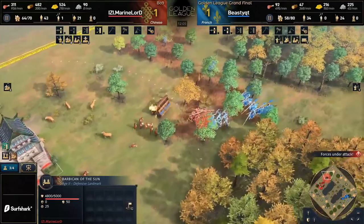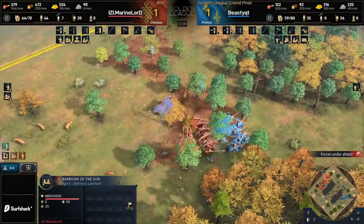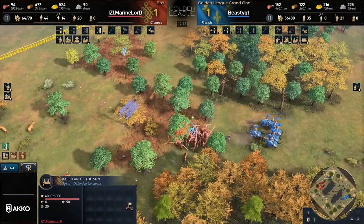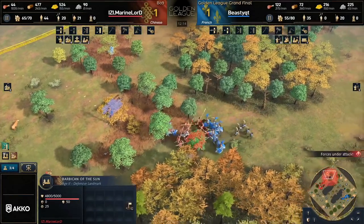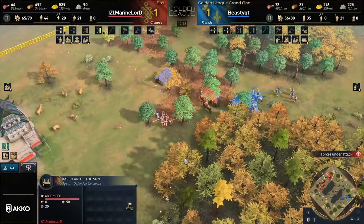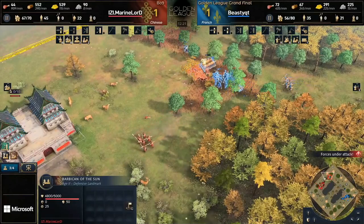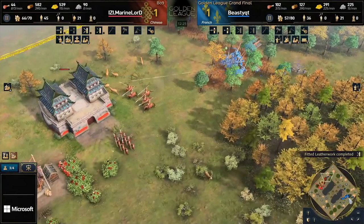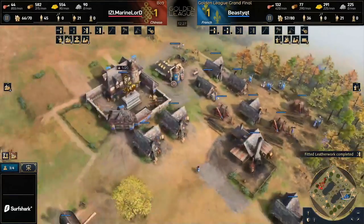Looks like the knights are being withdrawn and now charging in — great engagement for Beastie Cutie, as good as it gets. He's trying to focus down the spearmen, but the numbers seem a little too overwhelming. He's going to have to call off his forces — the spearmen now running back home, archers failing to pick them off, and that battering ram also relatively low HP and could be lost in this engagement. Exceptional defense by Marine Lord, and Beastie was not able to accomplish much with this push.